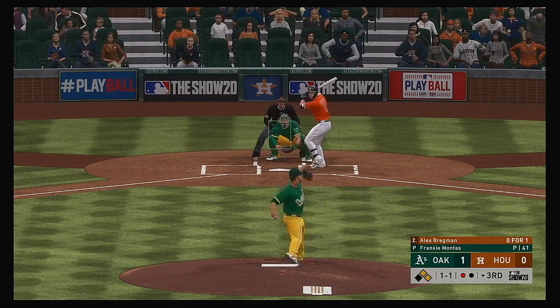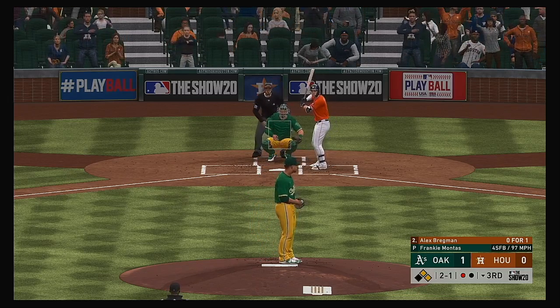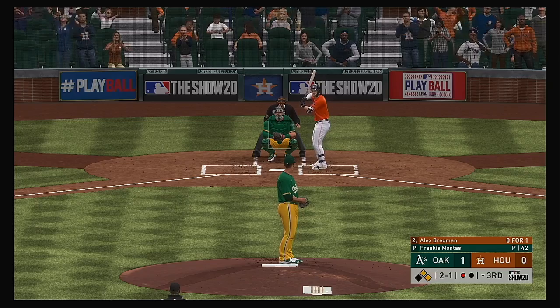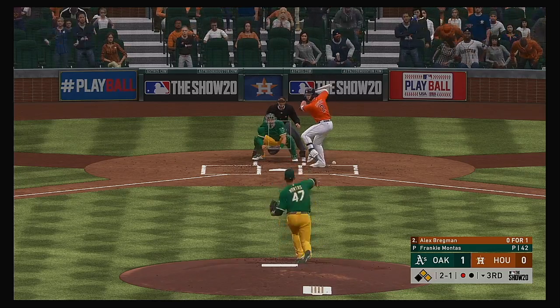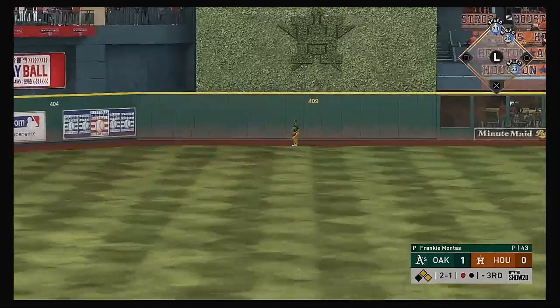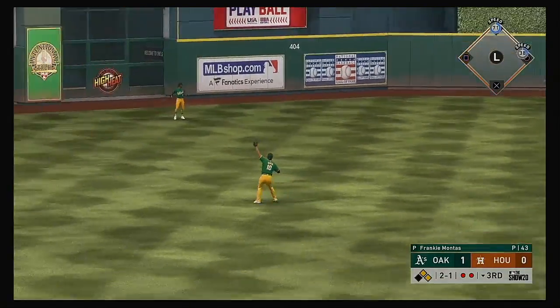Alex Bregman weighing inside with that one — a pretty easy take there. There's a swing and a missile sent out to center field, a ball that's carrying on the warning track. He makes the catch.